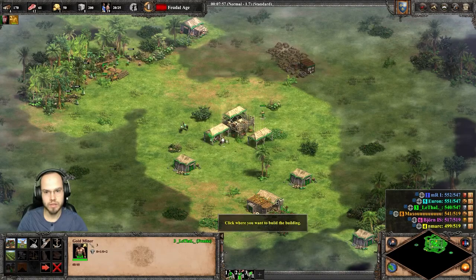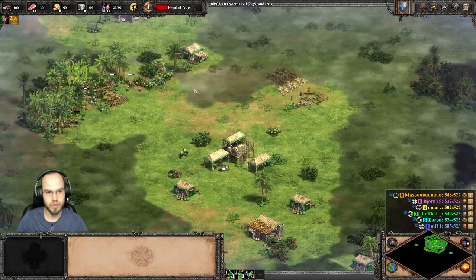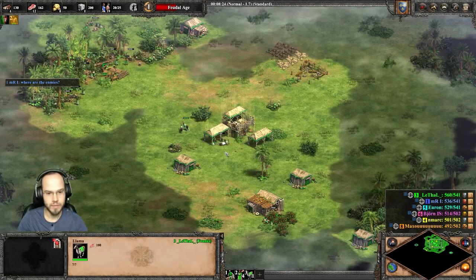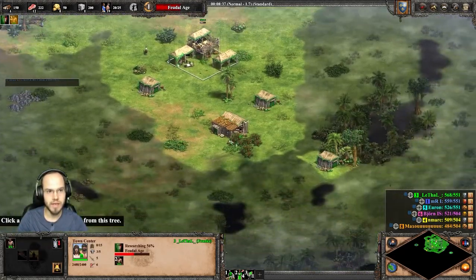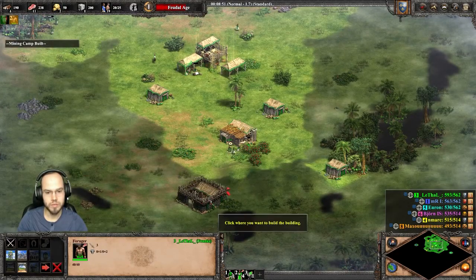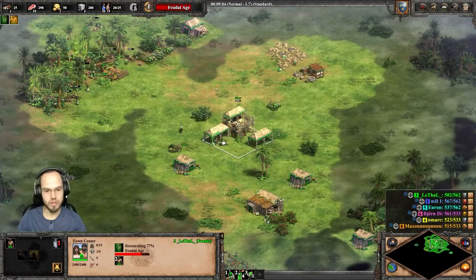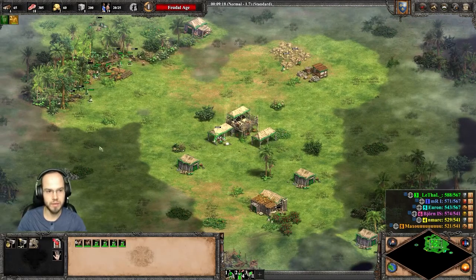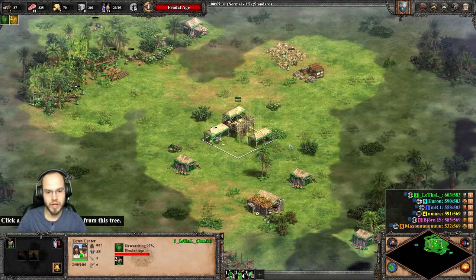We do want that early gold, guys, because we're all gonna be going to the next stage as fast as we can. Wood and gold will be essential as well. Where are the enemies? They're hiding in Planet Saskatchewan, whatever that is. Let's go to the barracks. We're going Knights. I kind of want to go Knights all-in just to practice my all-in strategies. I usually like booming, guys. Booming is like a huge thing in my niche when I play this game.